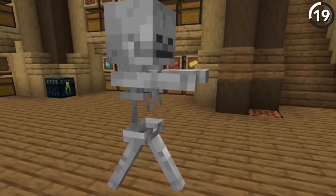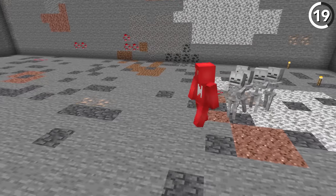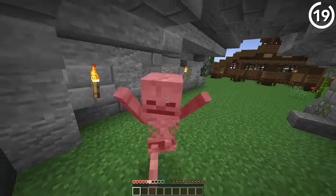Skeletons didn't always use bows. In fact, when they were first added, these skeletons would hold out their arms and attack the player just like a zombie.